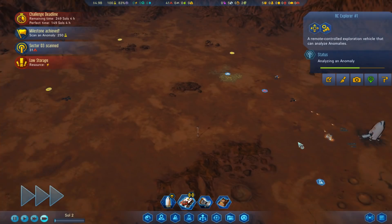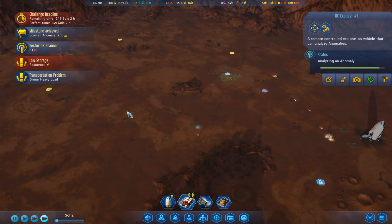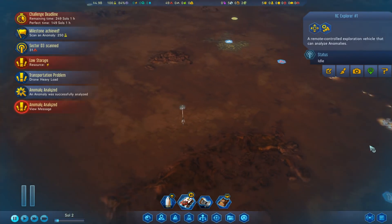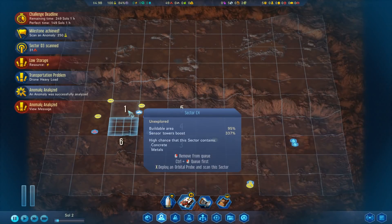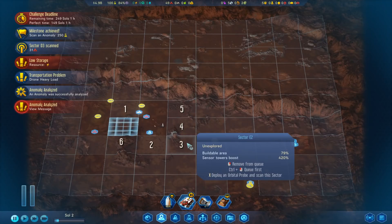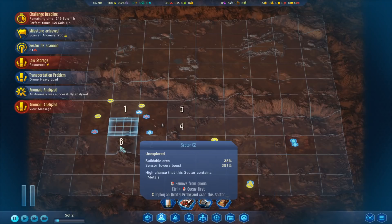Or we could get just extra research, or extra cash - extra cash would be really nice, I wouldn't object to that. Our drones are very busy. Anomaly analyzed - we have got our autonomous sensors up in Marie. So now let's have a look at the scanning speeds: we've got a 337 boost there, 218, 370, 420, 420, 381.